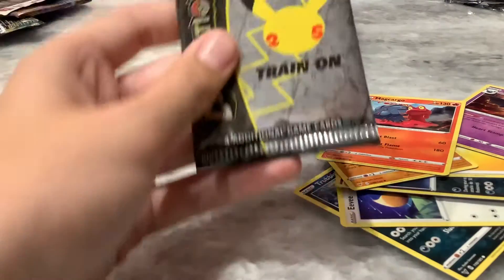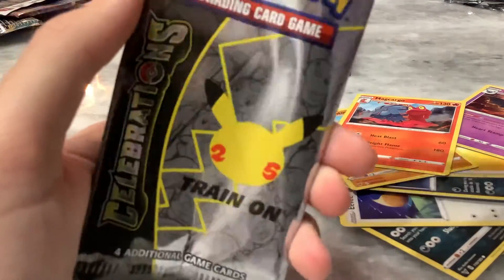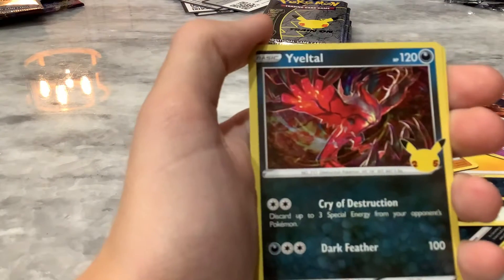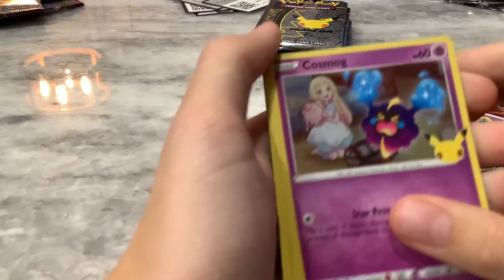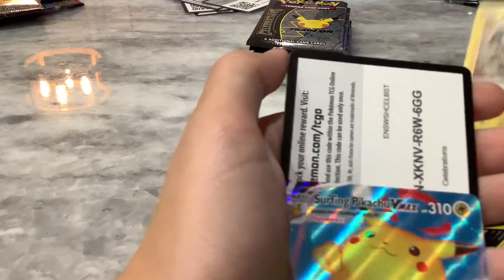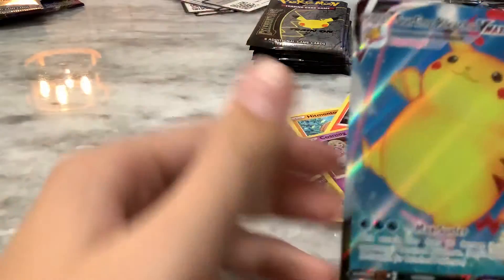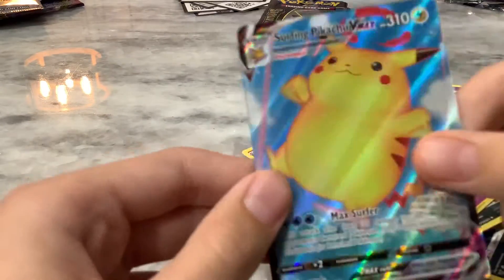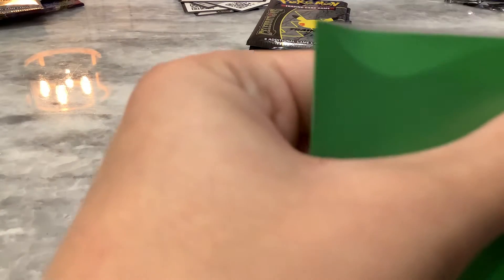Now we got these — the four additional Celebration cards. Let's see what we get here, boys. Ooh! A Holo Whimsicott. That's cool. A Cosmog and a Zekrom, I like that one. Oh! No way! Surfing Pikachu V-Max! Straight off the back, back to back cards. Are you kidding me? That is insane luck!